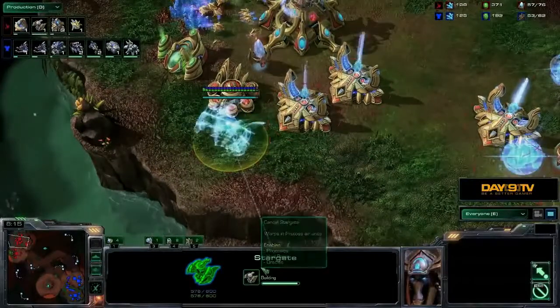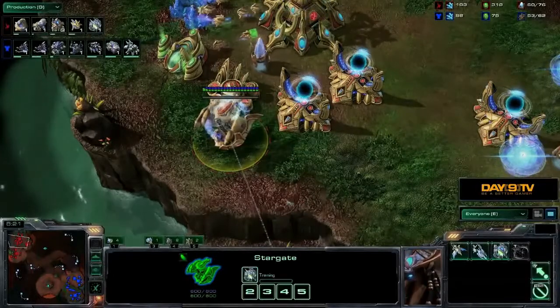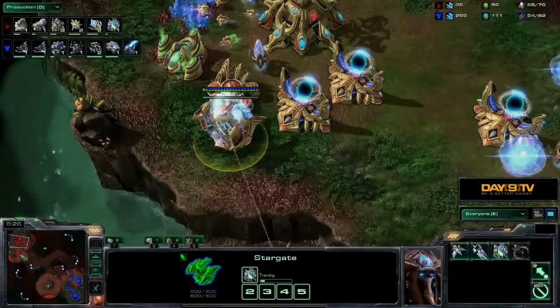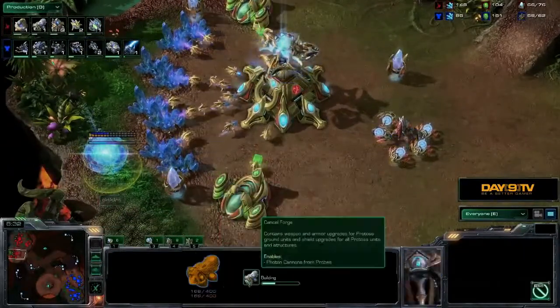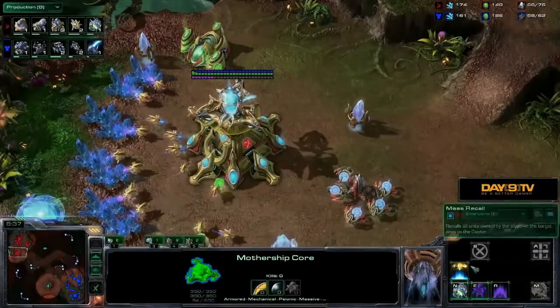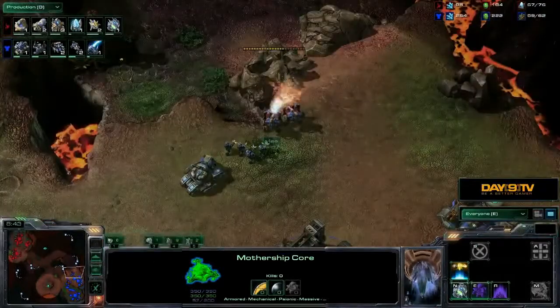That used so much energy. Now we can see the Protoss player finishing up his Stargate — he's also got a robo on the way, as well as three additional gateways just as he starts his forge, and now we can see the Oracle in production. The Oracle is an amazing harassment unit. Meanwhile, the Mothership Core just transferred to the Nexus, with a couple of sentries at the front.